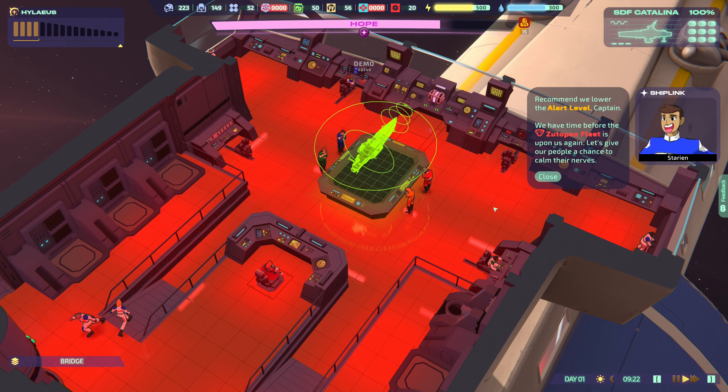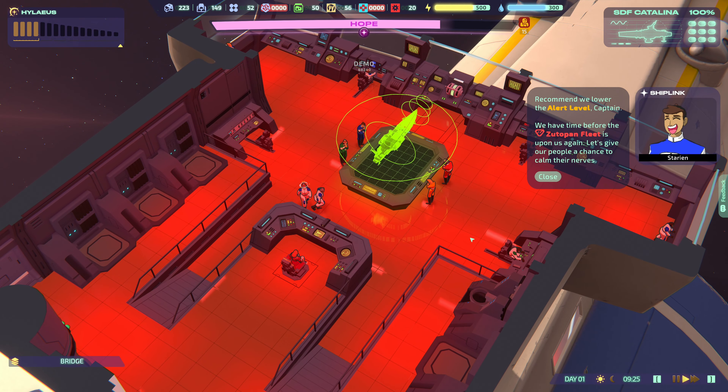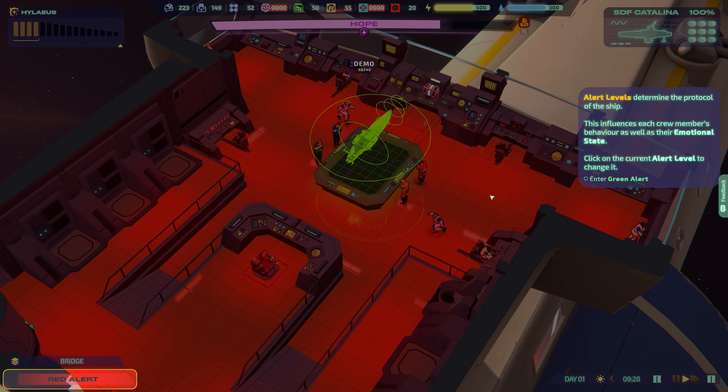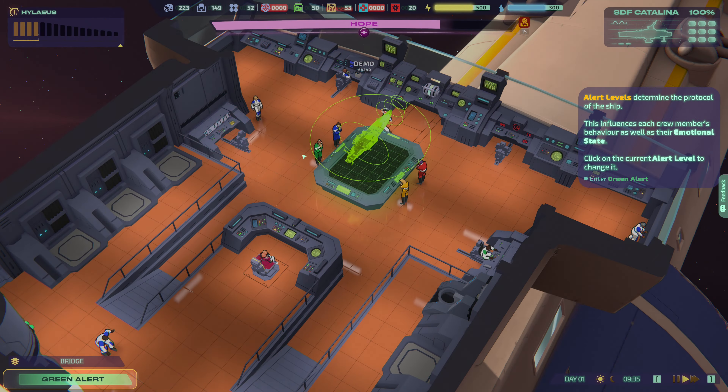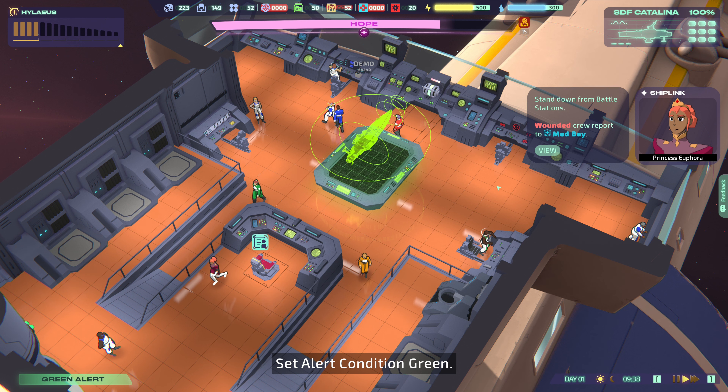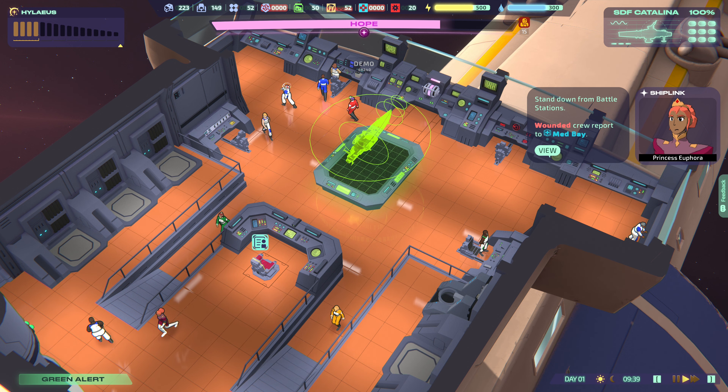I recommend we lower the alert level, captain. We have time before the Zootopan fleet is upon us — let's give our people a chance to calm their nerves. Alert levels determine the protocol of the ship, influencing each crew member's behavior and emotional state. Click on the current alert level to change it — green alert. Stand down from battle stations, wounded crew report to med bay.